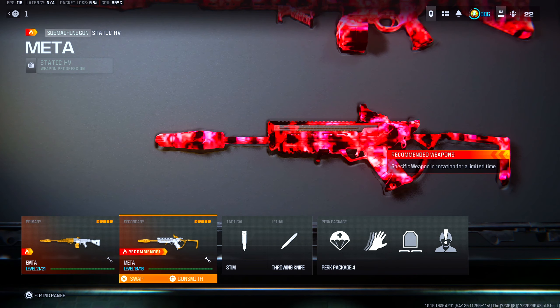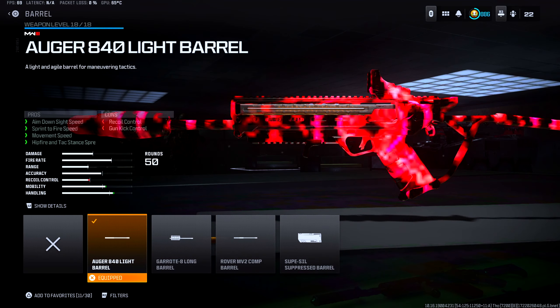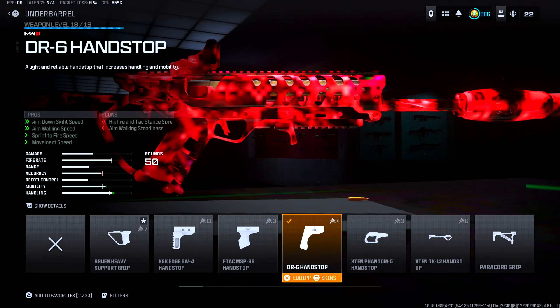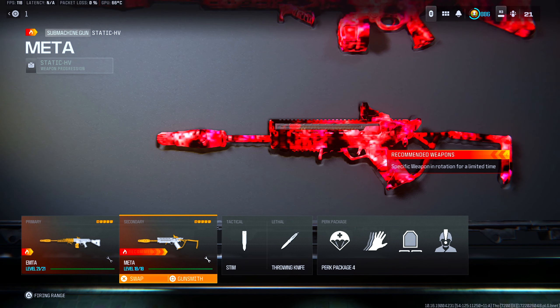As for our secondary, we have the Static HV. For the muzzle, we have the Quartermaster Suppressor, which helps out with gun kick control and recoil control. Barrel is the Auger 840 light barrel, helping with aim down sight speed, sprint to fire speed, movement speed, and hip fire and tack stand spread. Optic is the Jack Glassless Optic. Stock is the Spry 34 light stock, helping with aim walking speed, sprint to fire speed, movement speed, and aim down sight speed. And for under barrel, we have the DR6 Handstop, which helps out with aim down sight speed, aim walking speed, sprint to fire speed, and movement speed. I have a 27-kill gameplay coming up with the best class setup to run on Resurgence — the STG and the Static HV — so hopefully you guys stick around for that.